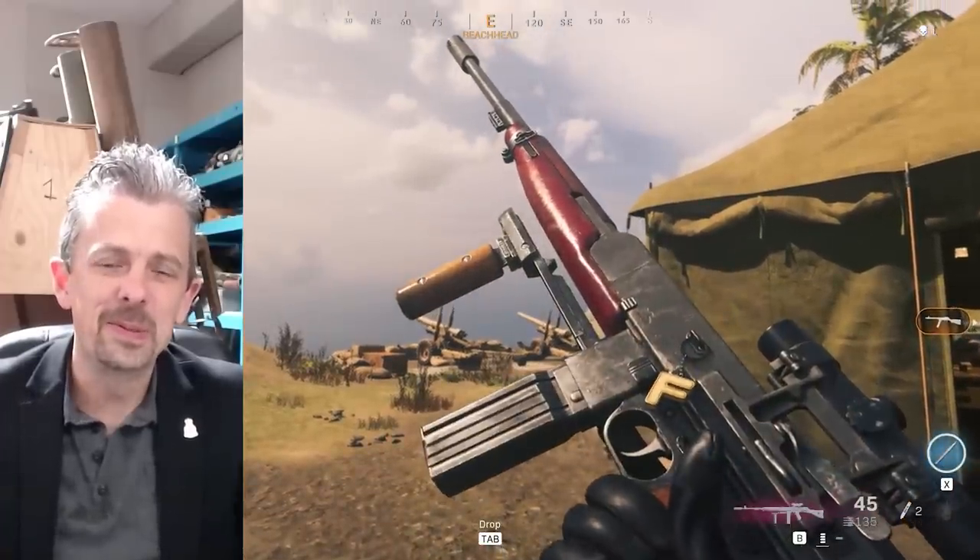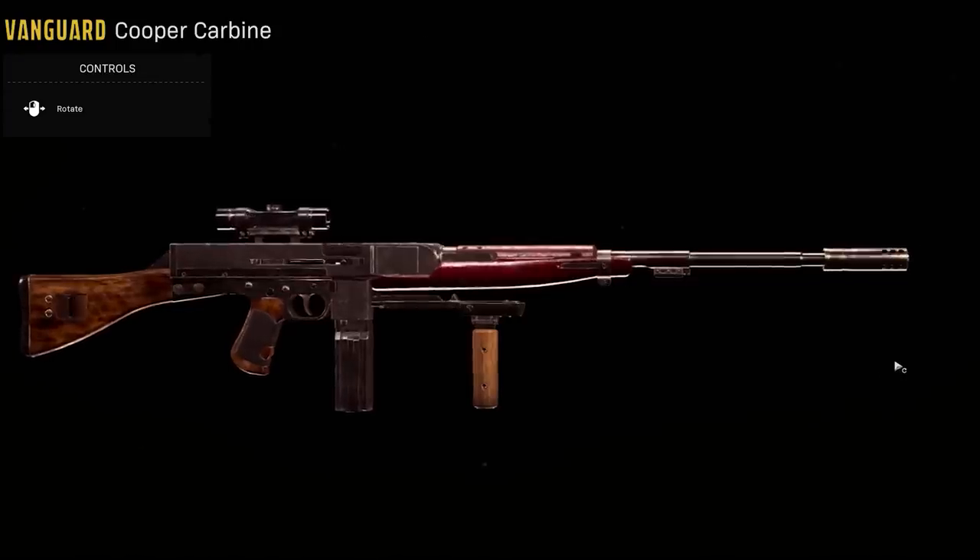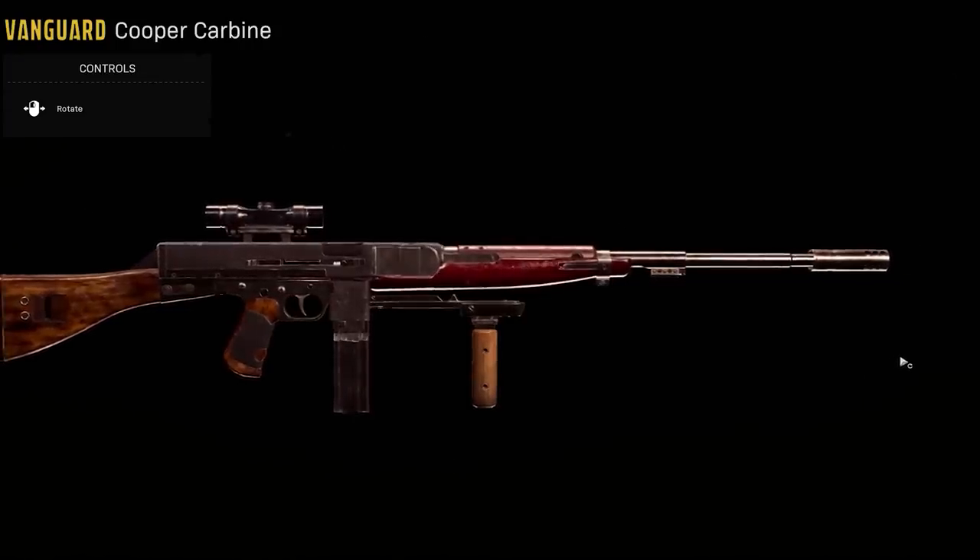Oh, that's horrible. Truly horrible. So the base gun here is a real design. Frustratingly, Call of Duty has given it a fictional name of Cooper Carbine. It's actually the Thompson Hyde Model 1944.